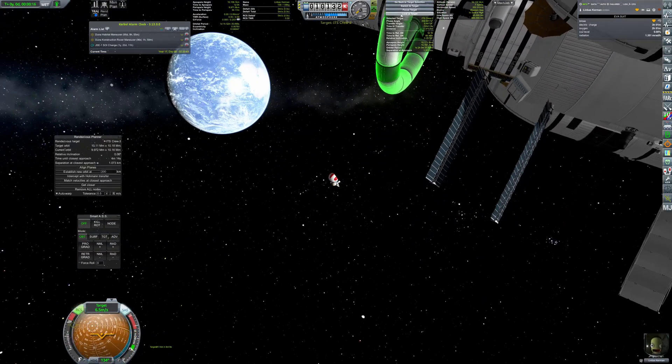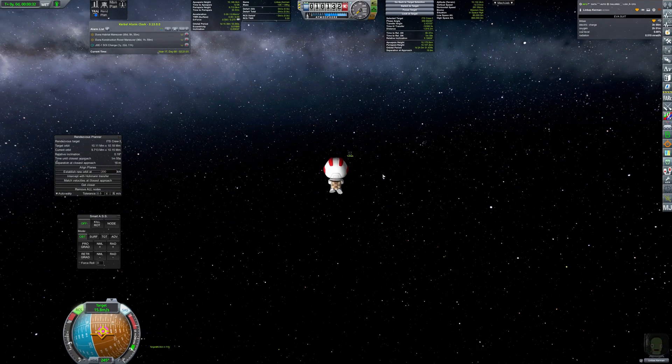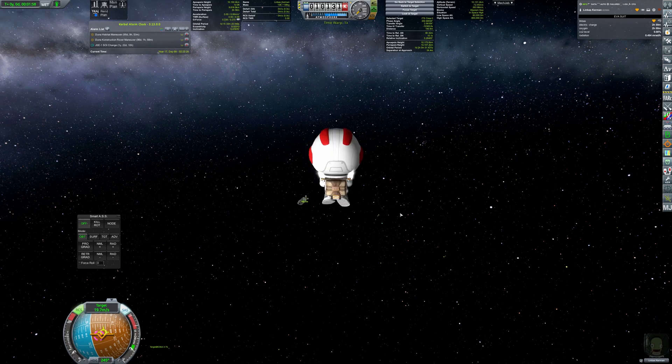The final rendezvous and docking had to be done with the crew transfer vessel, but the problem was it didn't have a probe core, so Linbus had to go out to bring the ship in.